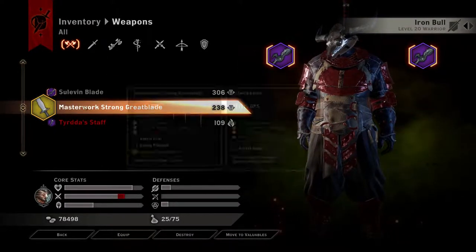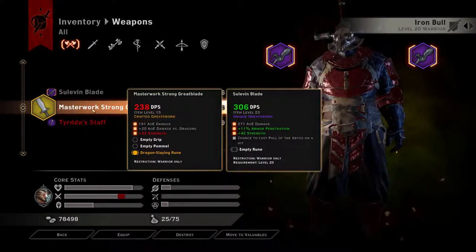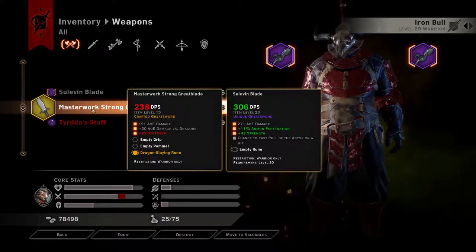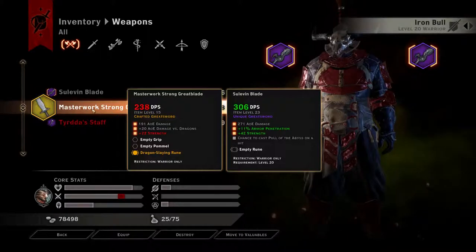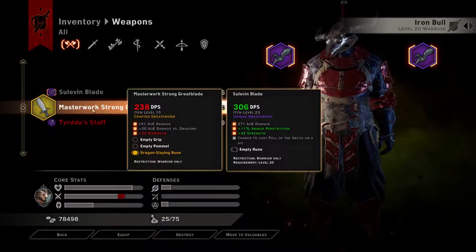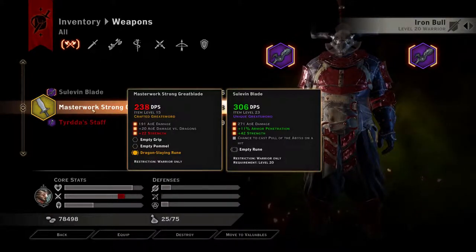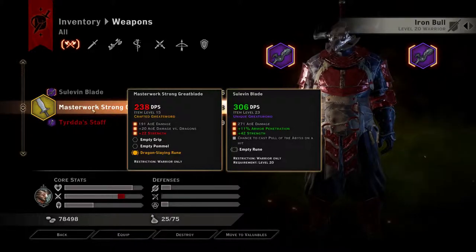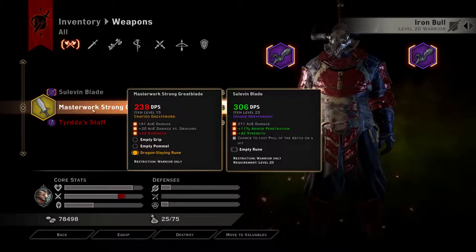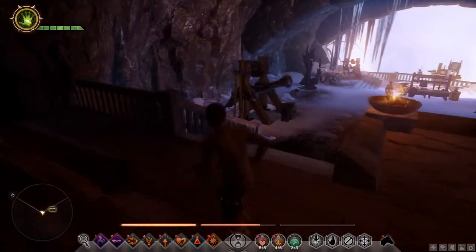He was using this Masterwork Strong Great Blade, and what was great about it is that it has this Dragon Slaying Rune in it. But with this Sulavine Blade that I've got now, it does so much more DPS that I felt like it was time to upgrade him to a better weapon.